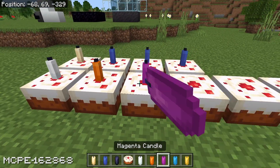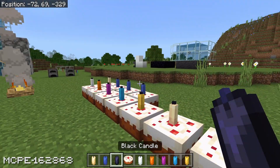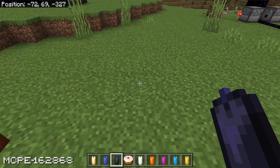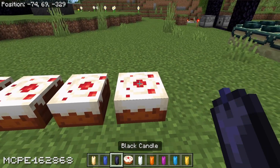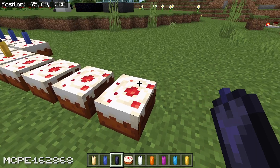Interestingly enough, the rest of the colours of candles all seem to work perfectly, but when you go to place a blue one or a black one, it just doesn't work very well. And when you click on the cake to eat it, you get a different colour back. So if you want to convert your blue candles into white candles, you can. And if you want to convert your black candles into blue candles, you can. Free blue candles! It's amazing!